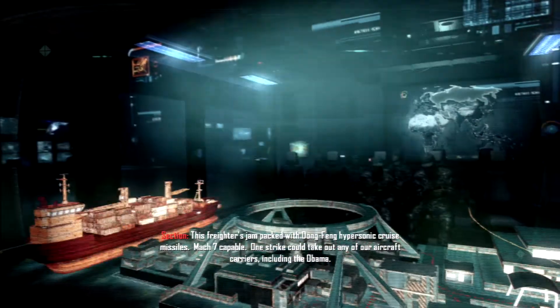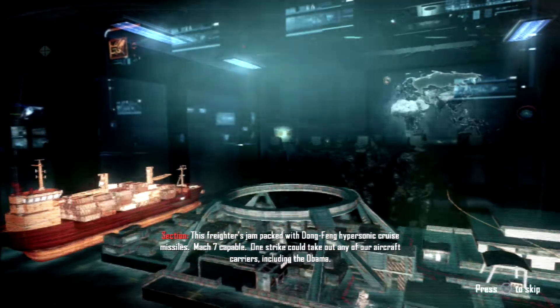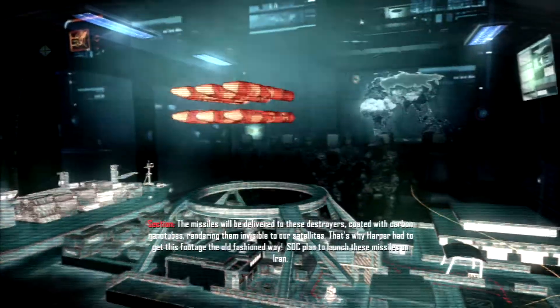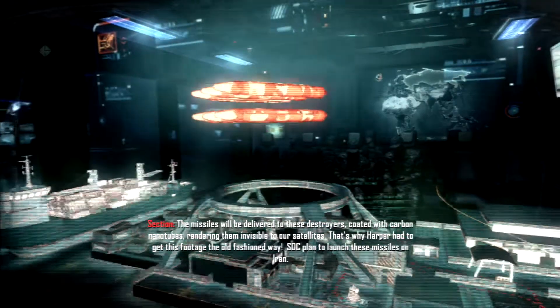This freighter's jam-packed with Dongfang hypersonic cruise missiles, Mach 7 capable. One strike could take out any of our aircraft carriers, including the Obama. The missiles would be delivered to destroyers coated with carbon nanotubes, rendering them invisible to our satellites.